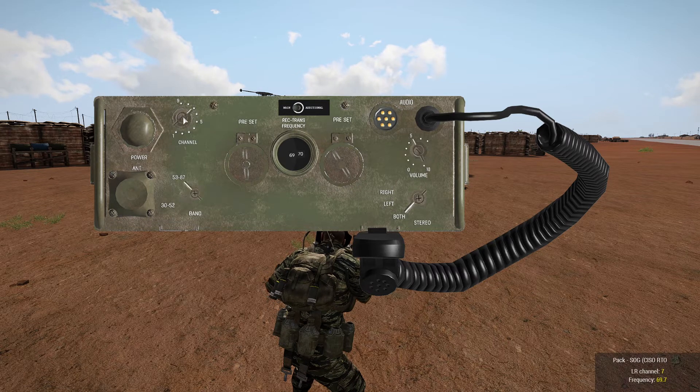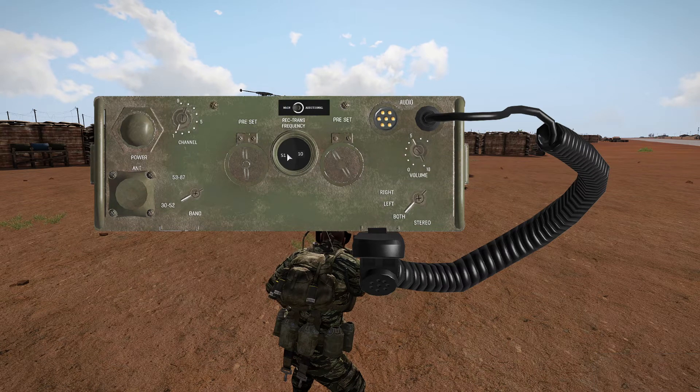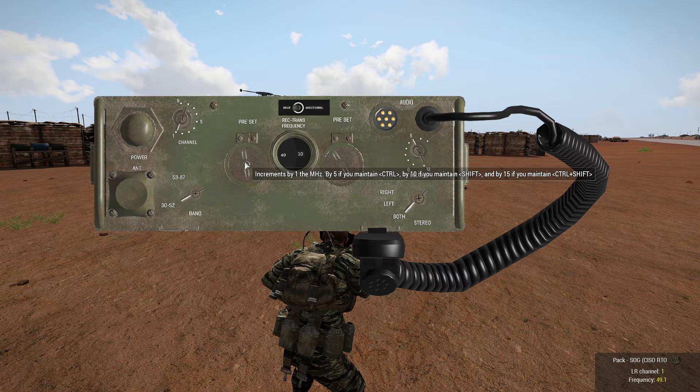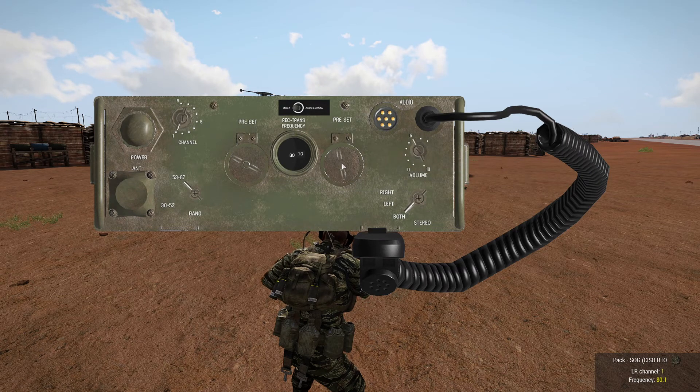You can also dial through up to nine channels. And then to select your frequency for each channel, you don't have a way to type it in, but left and right mouse button will scroll through the actual channels. Your first number is on the left hand dial, and then your decimals are going to be on the right hand dial.